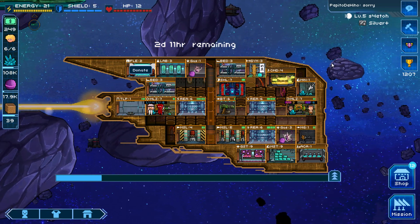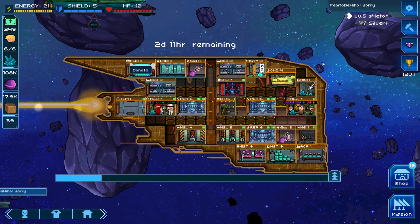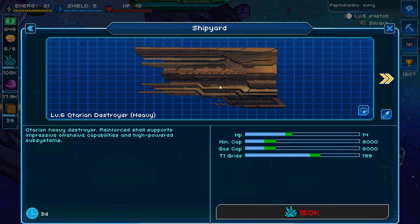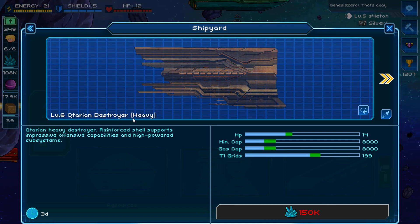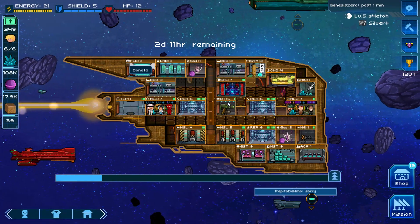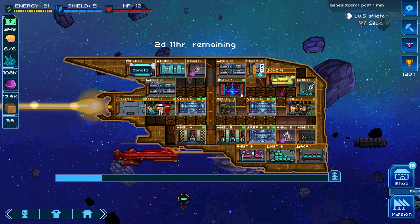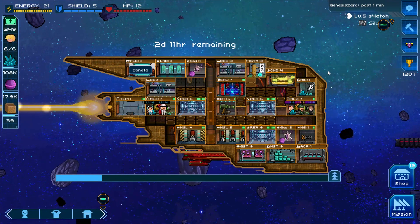Tip number 2: do not rush to upgrade your ship. I see this happen a lot with new players where the first thing they aim for is to upgrade their ship to the next level. It's really important that you don't rush this, because when you move to a higher ship tier, you end up facing tougher opponents with much higher level crew and weapons, and most of the time you're not going to be able to beat them. Make sure all your weapons are upgraded to the max possible level before you upgrade your ship to the next tier.